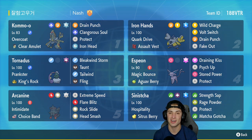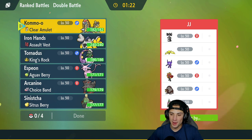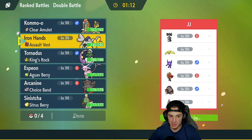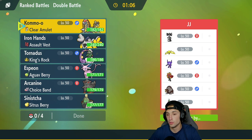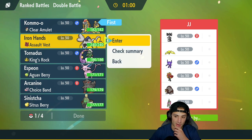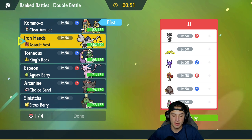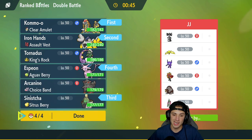Let's hop onto the Regulation E ladder and look to showcase Kommo-o and Espeon. First match — we're going up against an Iron Valiant team, and they're also rocking Ursaluna, Sableye, Regieleki, and Gothitelle. I kind of like leading Kommo-o, especially if we're going for Clangorous Soul. I'm going to lead Kommo-o and Iron Hands, with Sinistcha and Espeon in the back.